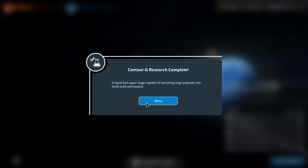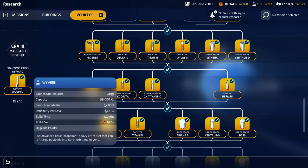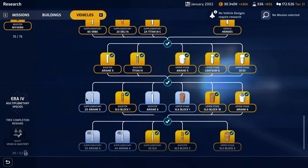Water sound suppression uses water to dampen engine noise at launch - vibrations could otherwise damage the vehicle. It improves launch reliability when placed next to a medium or large launch pad. Centaur G research complete: a liquid fuel upper stage capable of launching large payloads into earth orbit and beyond. Vega research complete: an advanced liquid propellant heavy lift rocket. The Vega has 85% launch reliability, costs 680,000 to build, and has a capacity of 30,000 - that's actually a very nice rocket.